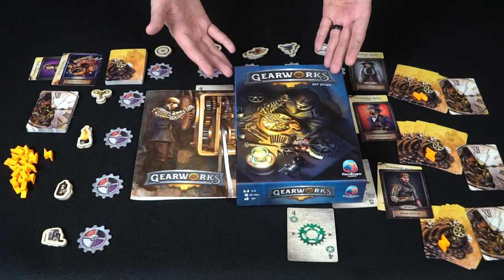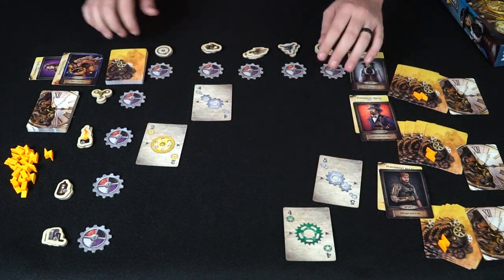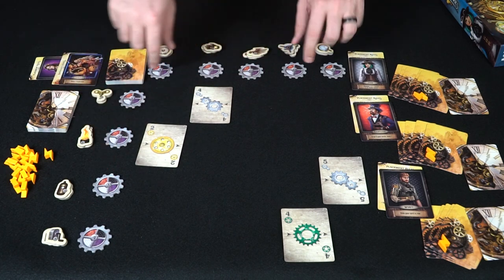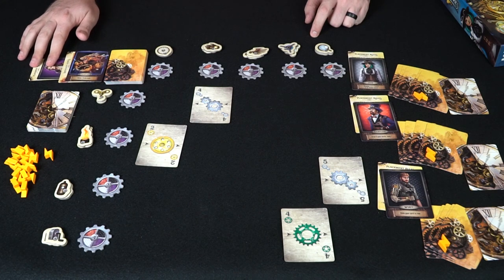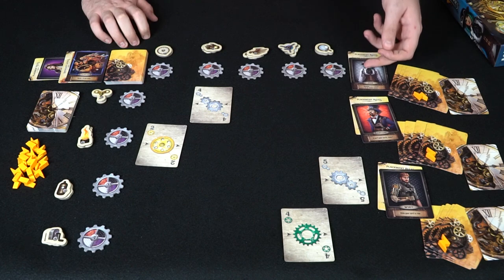It's a puzzle-style game and a little confusing to explain, but I can show you how it's played. Here's Gearworks and everything included: the box, rules, and the setup for three players. You've got the gear cards, the gear works turning pieces, parts, contraptions, and the sparks used for special actions throughout the game. You also get placement cards, return order action cards, and player characters — each with a special ability.